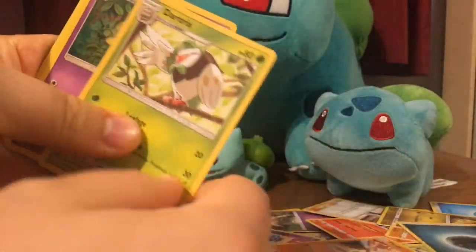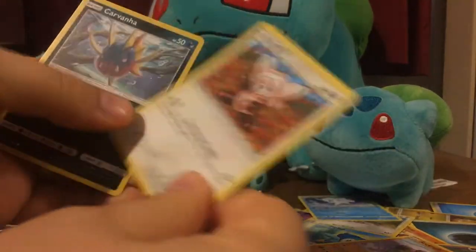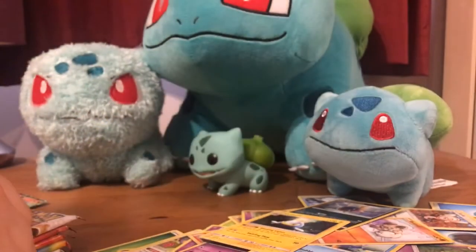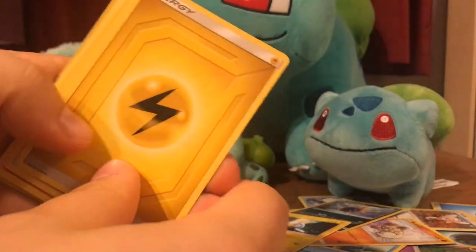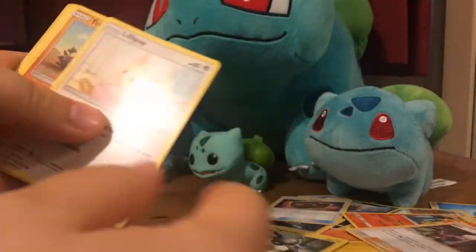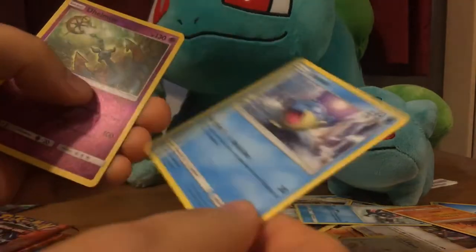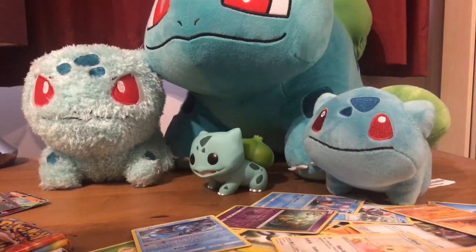We've got Steel, Throw, Dartrix, Rufflet, Piplup, Vulpix. This is another Blastoise pack so I'm not holding my breath, not expecting too much. We've got Identified Fossil, Rapidash, Roxie, Magnemite, Trapinch, Spheal, Delmise. And no - see? Always seems to be the case.